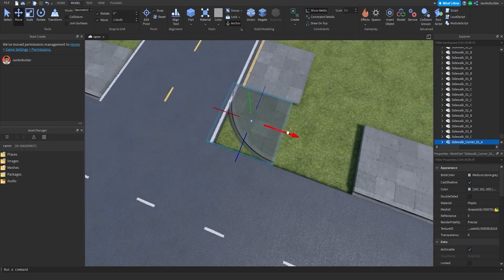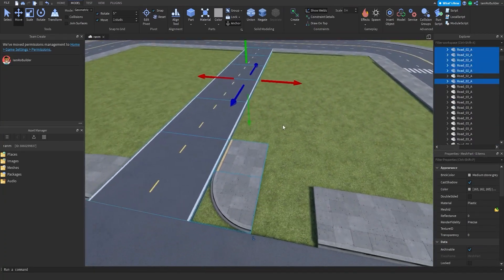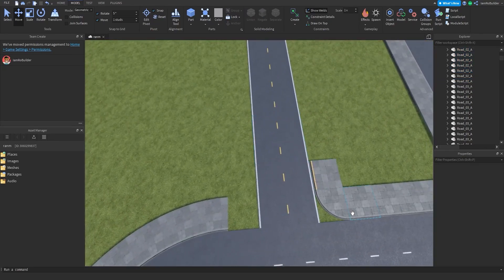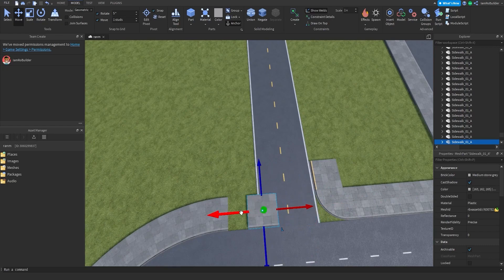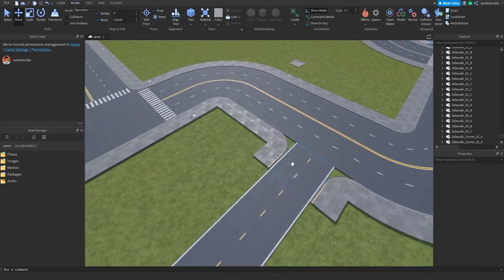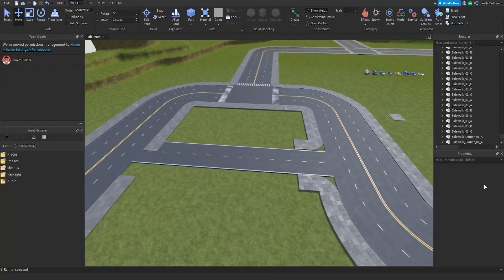I'm thinking I can delete this and move all of this over one tile — I think that's actually going to be my best bet. I'll just have to figure out how to fill in the gap. So I'll grab all of this, move it over one of these city tiles, and then I need a rounded tile here. Something like that works, and then I'll just have to figure out how to fill in the little gap. All right, I think we're back on track.